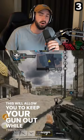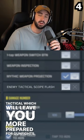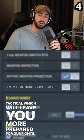Number three: make sure you enable the new left hand throw setting. This will allow you to keep your gun out while throwing your tactical, which will leave you more prepared for gunfights. Number four: make sure to enable enemy tactical flash to make it easier to spot snipers at long distances.